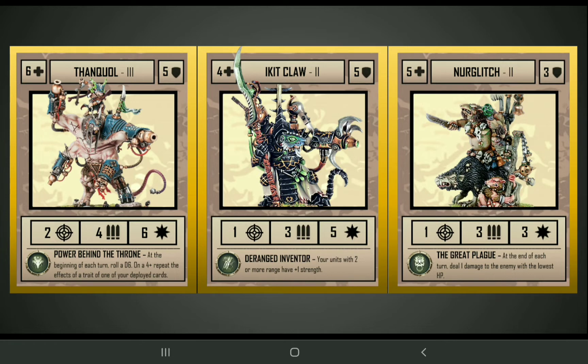Let's start off looking at the Warlords. On the left side is Thanquel, with his little friend Bone Ripper. This is a tier 3 hero with pretty powerful stats and a very powerful ranged attack with 4 attacks at 6 strength. His special rule, Power Behind the Throne, only has a 50% chance of activating each turn — you roll a dice and on a 4+ you can repeat the effects of one trait on one of your deployed cards. It can be potentially very strong, though it might be a little confusing how it actually interacts with certain traits. In my mind it would work with pretty much every trait except for a few like Poison, because you can't poison the same card twice, and Endless, because respawning a card that's still alive doesn't make sense. But pretty much anything else it would just basically double the effects of that trait, so it could be very strong.